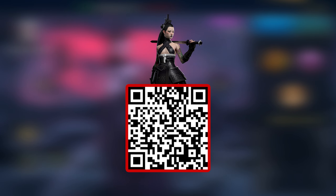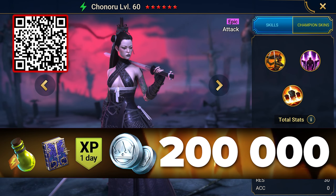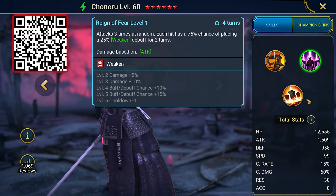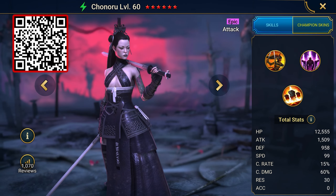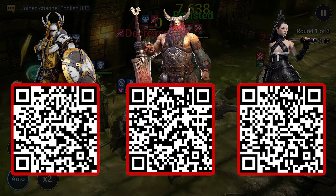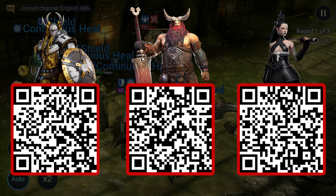The third QR code gives an equally cool bonus: epic Chenaru, 200,000 silver, and a set of resources. Chenaru is a champion who can use one of the best debuffs — weakness. Her damage stats are excellent, but there is one drawback: the low amount of health and defense, which can be fixed with equipment. I will now show you all three QR codes that you can scan to get cool epic heroes for your new account.